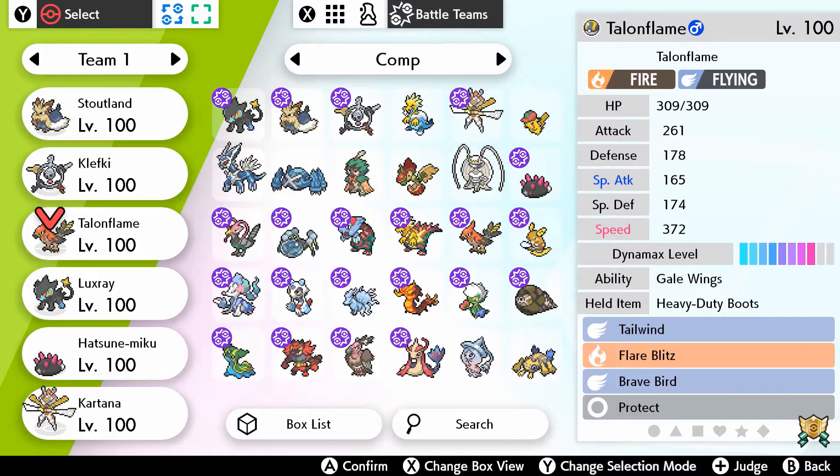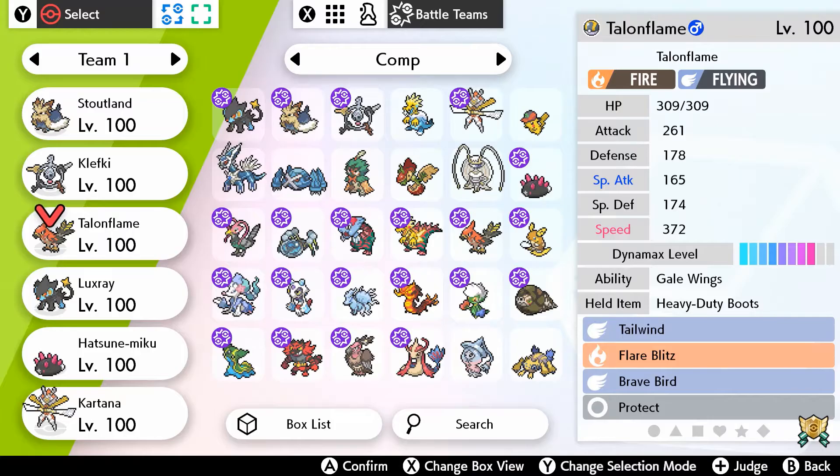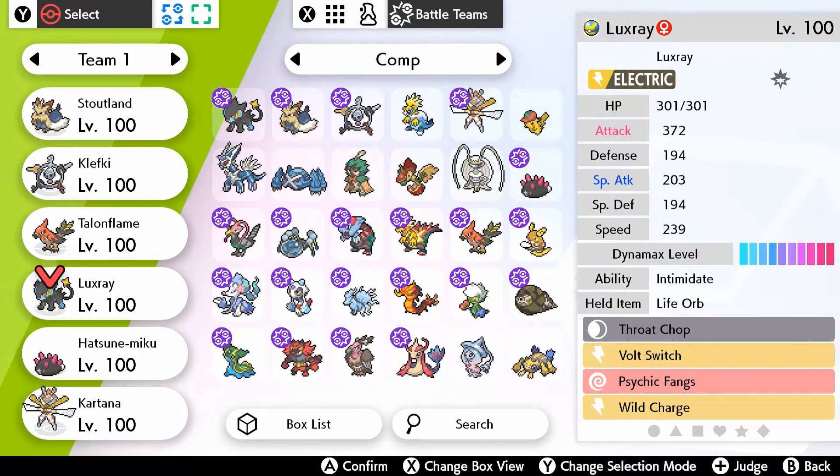Talonflame has the ability Gale Wings, and I'm most likely going to send this Pokemon out first with the hopes that it'll die pretty quickly so I can get Tailwind up and use it on more useful Pokemon. Talonflame isn't a bad Pokemon, but when there are Pokemon with higher attack stats like Luxray, having Tailwind on Talonflame seems a bit pointless. Gale Wings gives Tailwind priority, which is what I want. Brave Bird will also have priority, so I'll try to use that too.